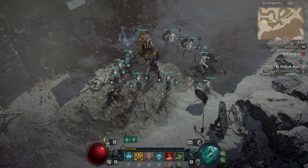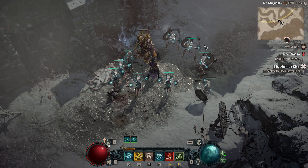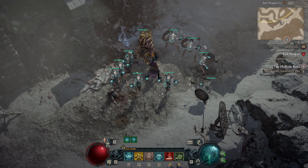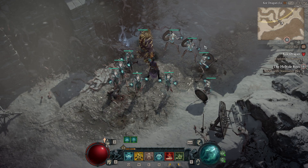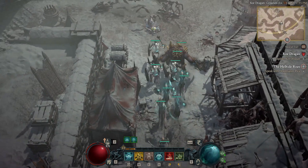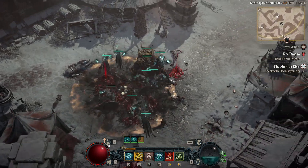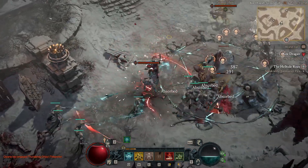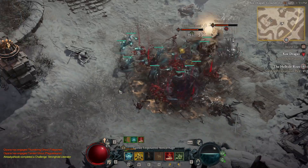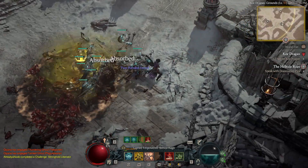This is a pretty safe build — I did the World Tier 3 capstone with it and fought bosses too. Bosses can't be taunted, but your minions and golem will still body-block the boss from getting to you, which is really good for large waves or boss fights. In the gameplay you'll see: taunt, Decrepify, auto attack, Bone Spirit, then miasma, buff your skeletons, and rinse repeat.